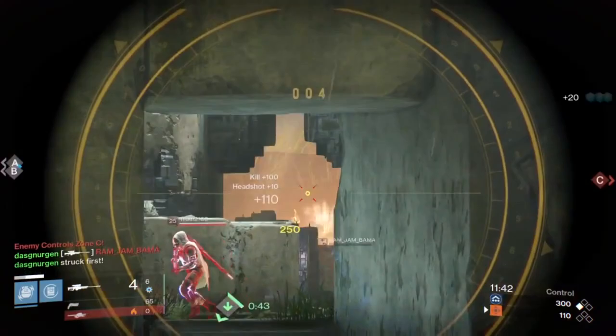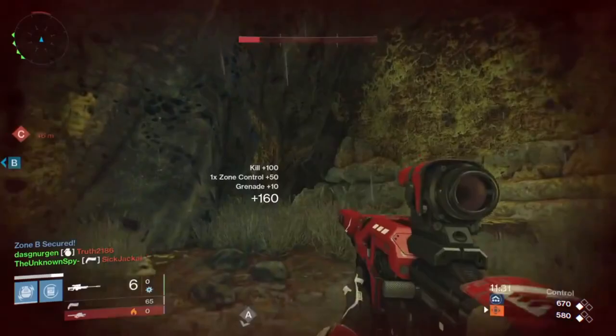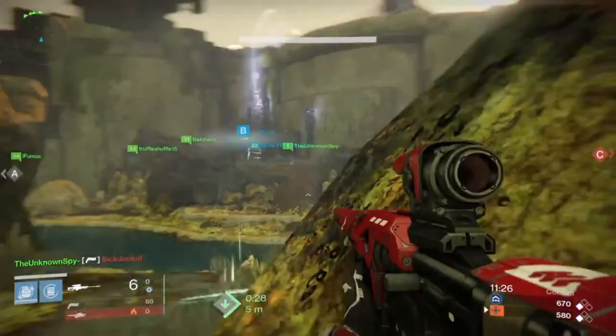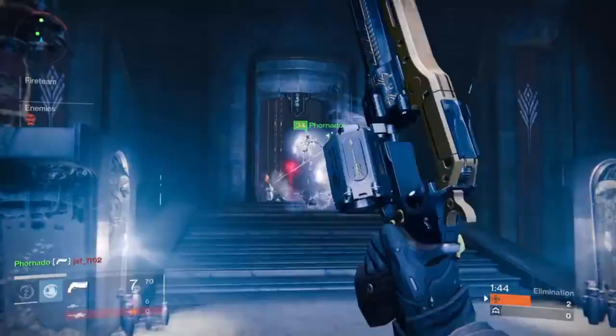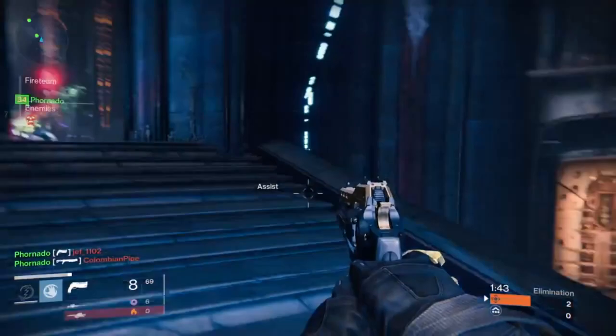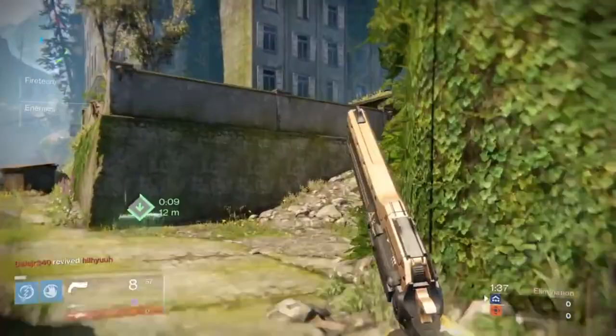The simplest way to put it is to always make sure something is blocking your screen when you're in a gunfight. Here, this rock on the right — I can tell it's going to block my screen, and this is something I know I can hide behind when I get into a gunfight. So play the corners, play the terrain, play it smart. Always find something in the environment you can use to cover a portion of your screen. Here I know there's a pillar on my right covering my screen and I can get behind it if I need to.